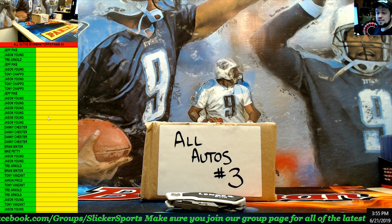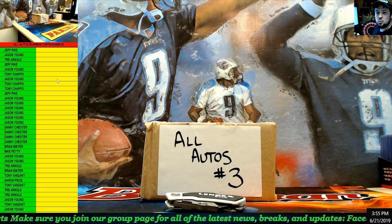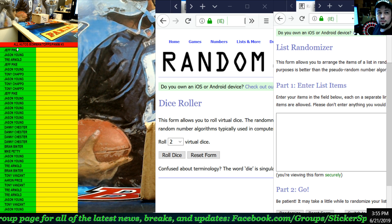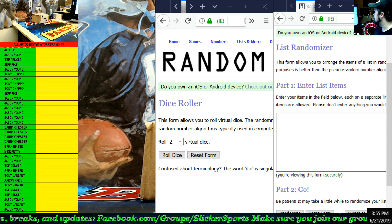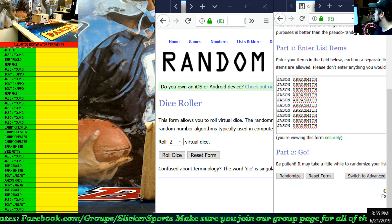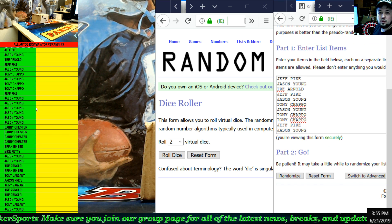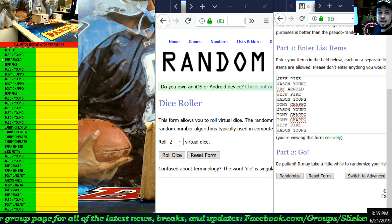All right, so you guys know how this works — we just did this the other day. Inside this box, all these cards are numbered 1 through 52. What we're going to do is bring up ram.org and a dice roller. We're going to grab all the names that are in this list, copy those, and drop them into the randomizer. Then we'll randomize the list and put it over the top of the list on the left hand side. Then we'll take the numbers 1 through 52, randomize those, and put them next to the names — those will be the cards you own. We'll take these out one at a time, showing you guys what the card is, then turn it over — whatever number is on the back goes to the person who owns that number.